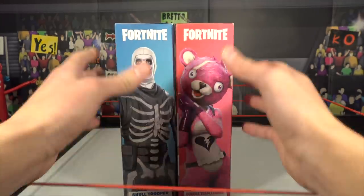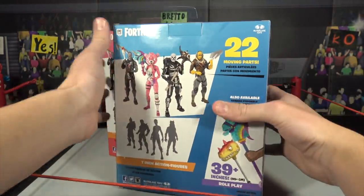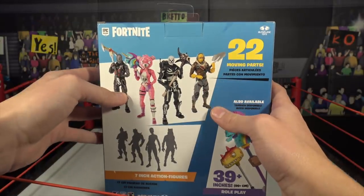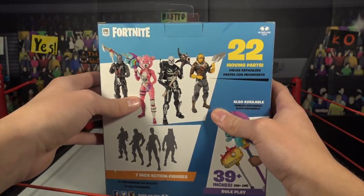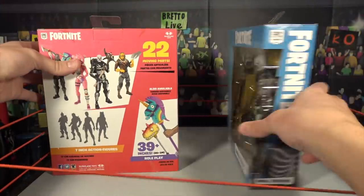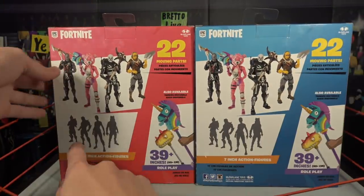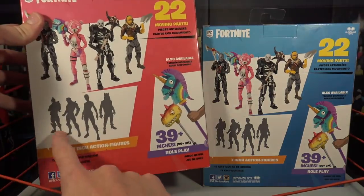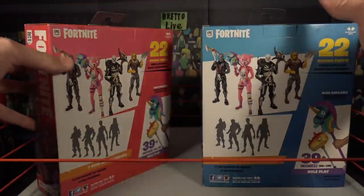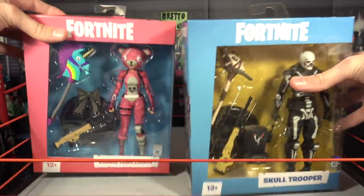Here they are. They both are on the side — Fortnite action figures. The other two figures in the series are the Raptor and the Dark Knight. Amazing looking action figures. But yes, we do have the Skull Trooper and the Cuddles Team Leader today. And that's series two, which I think has the dinosaur skin, the Omega, the Bright Bomber and the Drift skin, which is going to be very cool to get those in the future.